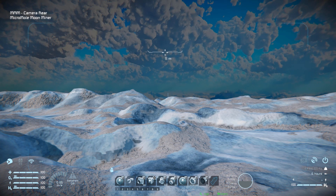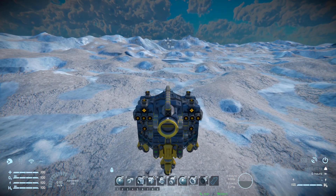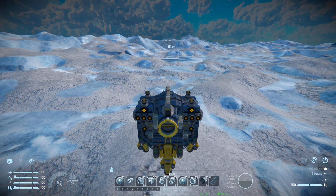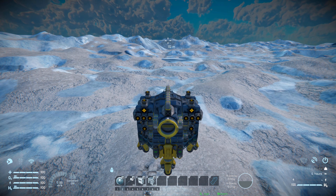Number seven is for our camera at the back to reverse this thing when flying normally. Number eight is for our connector at the back to lock and unlock. Number nine is a toggle for all of our thrusters around the ship to turn them on and off. Then we've also got a camera at the front to drive it around, our antenna on and off, our hydrogen tank stock power on and off, and our batteries to auto recharge - which will take this whole thing offline.